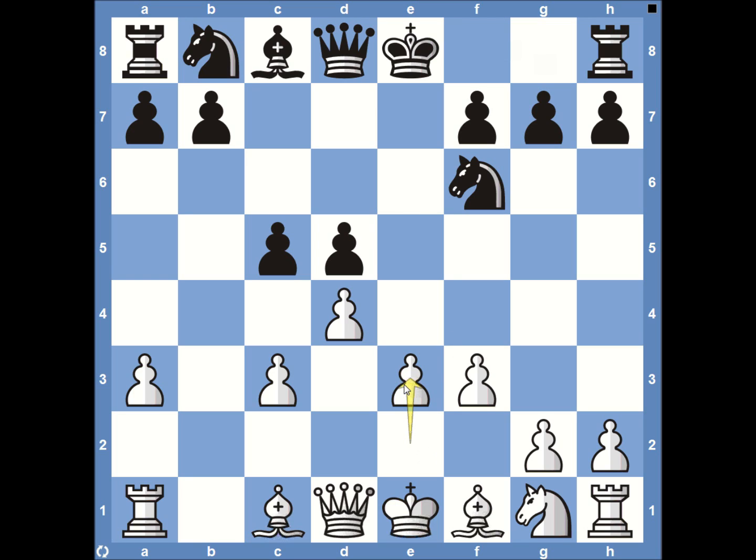Now we see pawn to E3 — kind of a waiting move, not ready to commit with pawn to E4, but it opens up the bishop to get involved. It's common for this bishop to come to D3, and then the knight can come to E3, then F4, and often to G3, with the E4 push following. The dark-squared bishop, once the pawn pushes to E4, can get involved. You can also bring the queen to C2 for support.